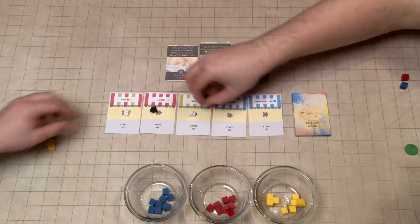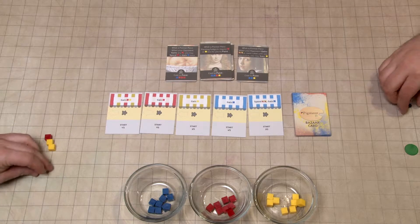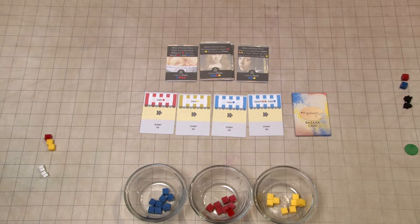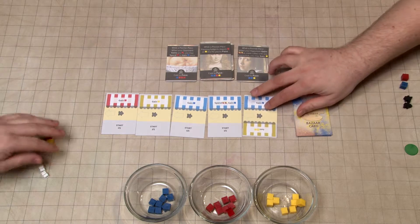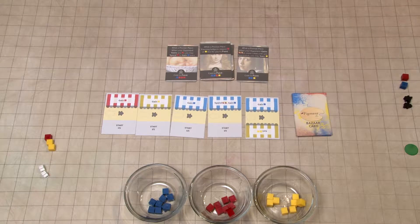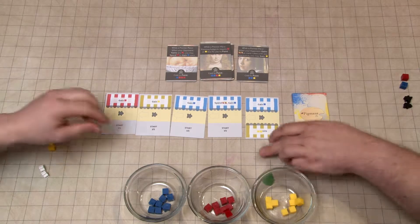End of the round we get our apprentices back. The last card in the bazaar gets removed and we get a new bazaar card which has two options to visit. First player goes to Jason.